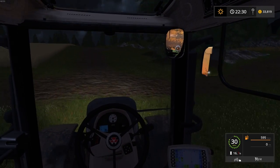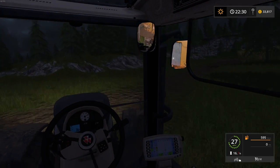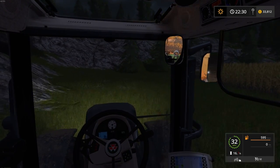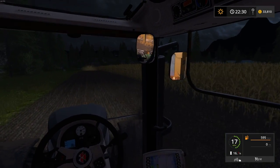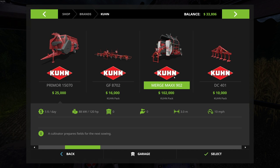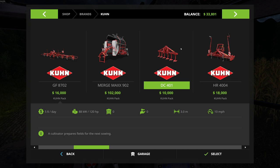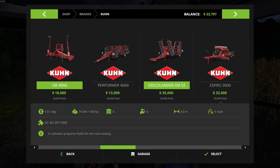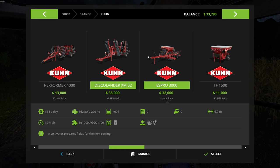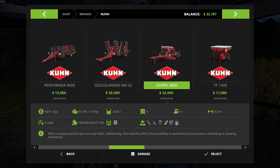You know what — I didn't go through the rest of the Kuhn pack for you guys. I'll go through it here in a second. I can't believe I forgot — of course I can believe I forgot. Let's see: Kuhn, Kuhn, Kuhn. We got up to the wind rower; we also have the DC 401 — this is a plow and I'm really looking forward to using it. We also have two cultivators. We've got the Disco Lander, which is a cultivator that does the cover crop as well, so I may consider buying that because of the way they've changed the game.